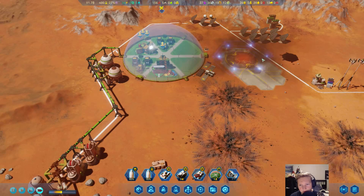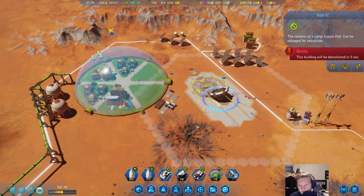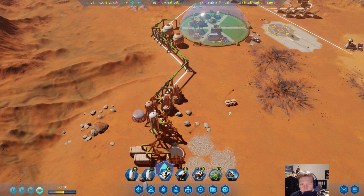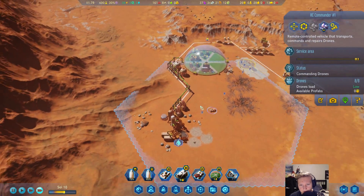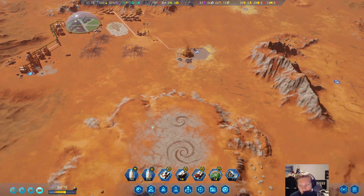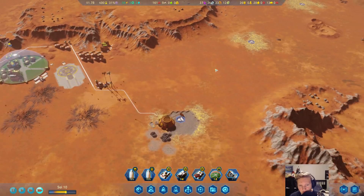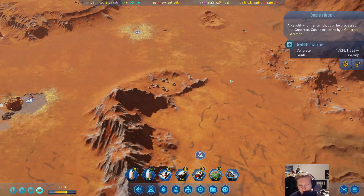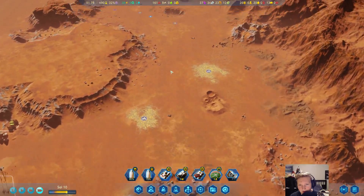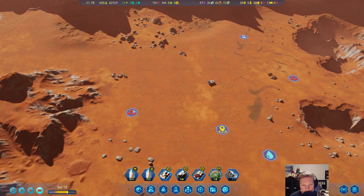We're just gonna slop it down right there. Wonderful. We're also going to salvage this because it gives us good old metal. We have all the stuff we need — food and a drone hub, right? Why did we only bring food? No, we also have our drone hubs. We could set that over here, or we could set up a new dome somewhere in these general vicinities. Now I'm a little bit concerned about how we're going to migrate over here.